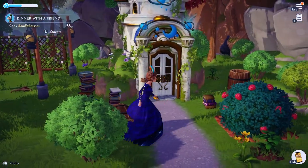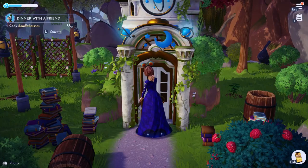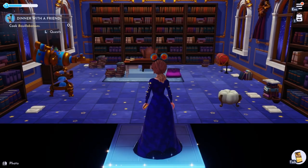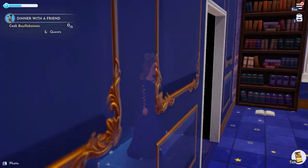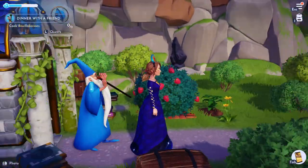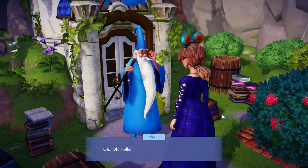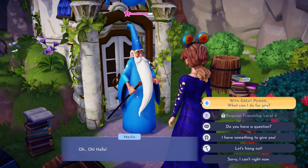So let's say I was looking for Merlin. All I have to do is go to Merlin's house and I enter his home — and I know what you're thinking, he's not in here, that seems kind of pointless. Well, as you head back outside, they should be right by the front door to greet you, so you can talk to them to get your quest done or give them gifts or whatever.